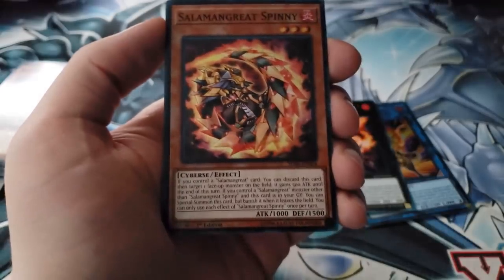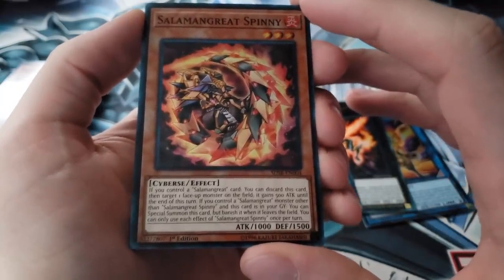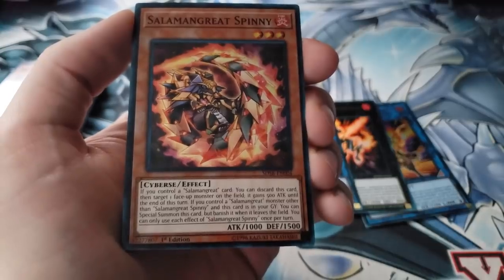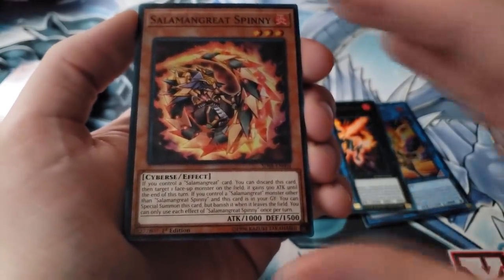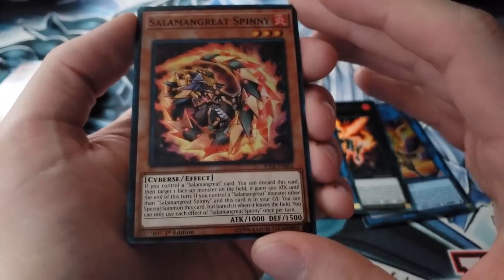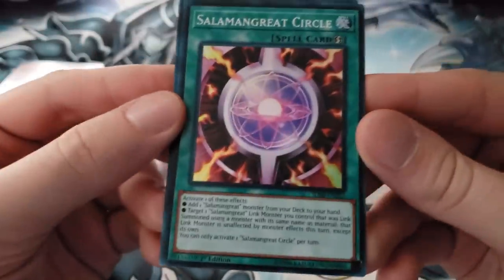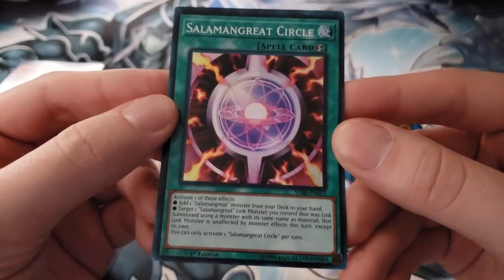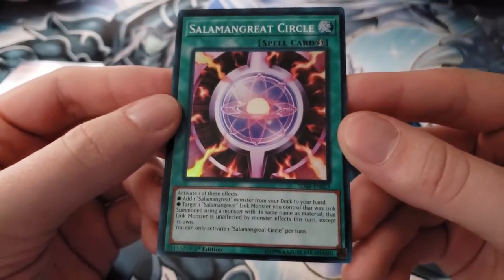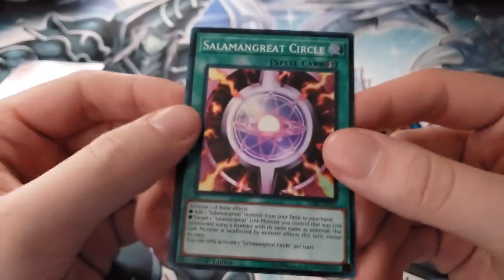Salamangreat Spinny — if you control a Salamangreat card you can discard this card, then target one face-up monster on the field; it gains 500 ATK until end of turn. If you control a Salamangreat monster other than Spinny and this card is in the graveyard, you can special summon it but banish one card from the field — cool recursion. The main two-card combo is opening both of these. We also have the ROTA for the deck, which has a bonus quick-play effect: target one Salamangreat link monster that was Link Summoned using a monster with its same name as material — that link monster is unaffected by monster effects until end of turn.